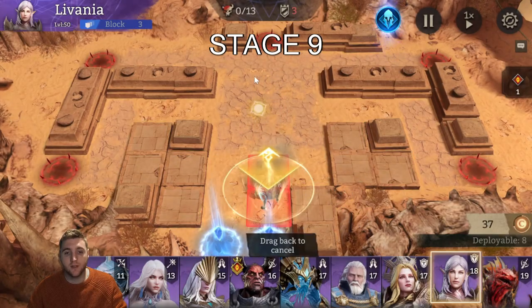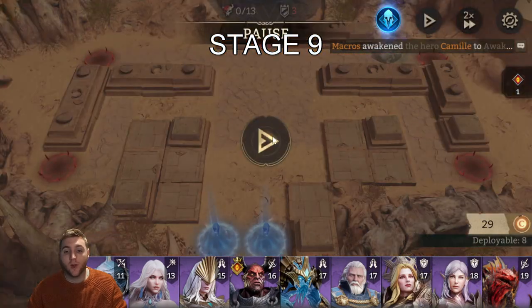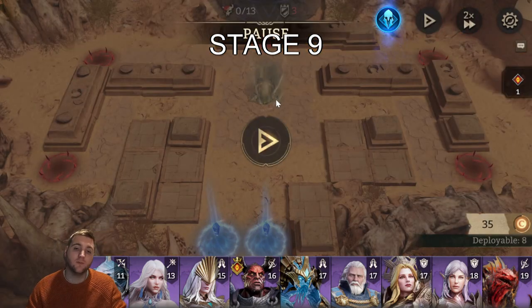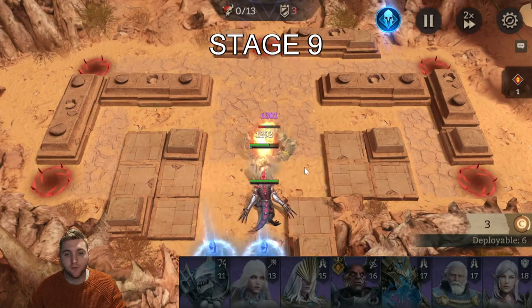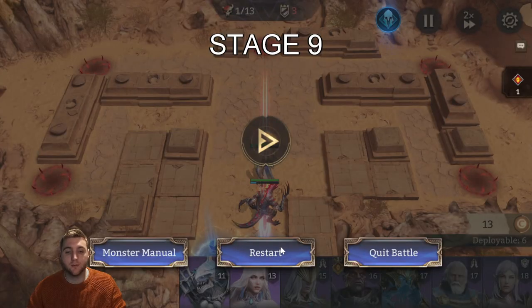It doesn't say it in the Monster Manual, but the main thing to keep in mind is that when he hits someone he takes a lot of damage. If I just stick Livania here, you see he hit me and he is now very low on health. He also punches very hard after he hits you, so you have to either heal in time or kill him before he has time to reset and attack you. You can place your defender in front and then an attacker behind to get some attacks in, but he can hit you once or twice and that can be risky.